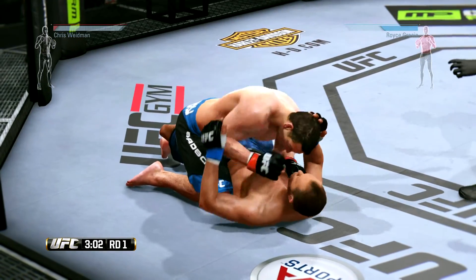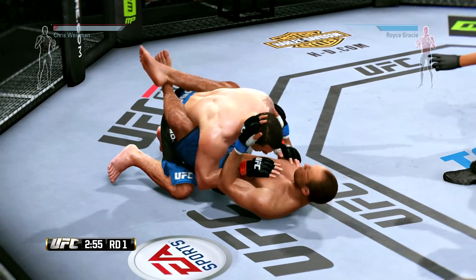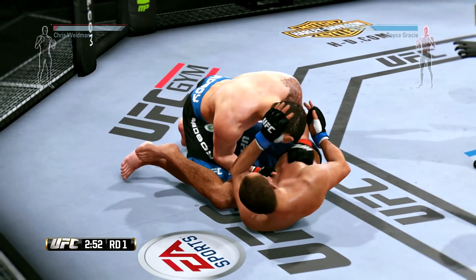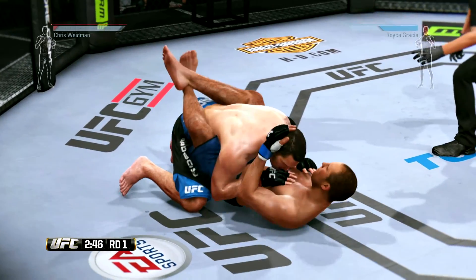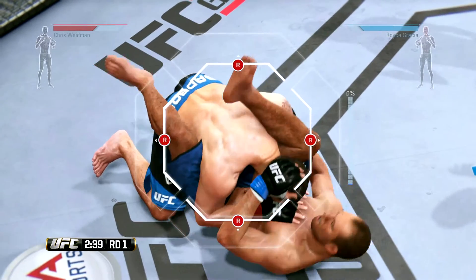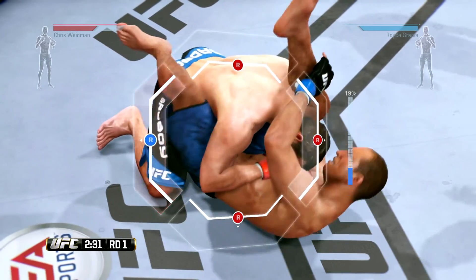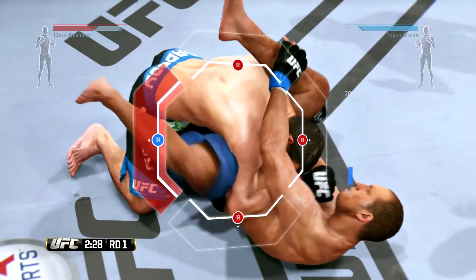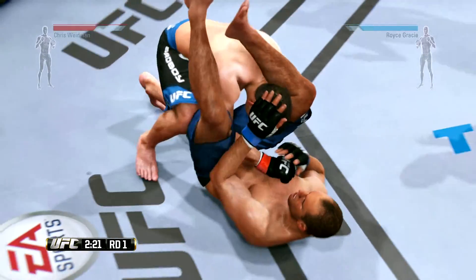Half guard here. Gracie got caught by that leg. He's keeping busy inside his opponent's guard. Bridge! Gracie going for the submission. It looks like the submission's locked. And he's out of the triangle.